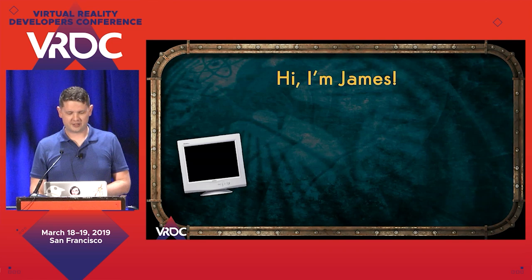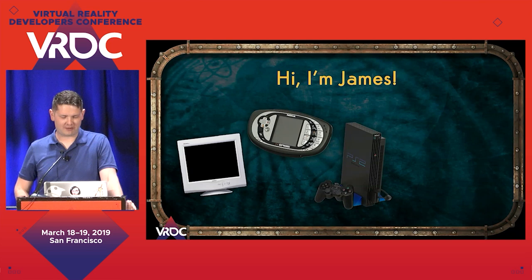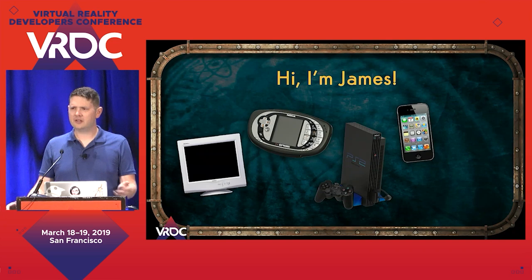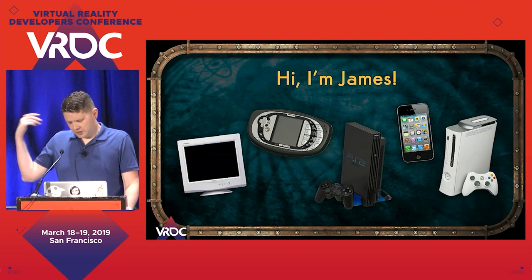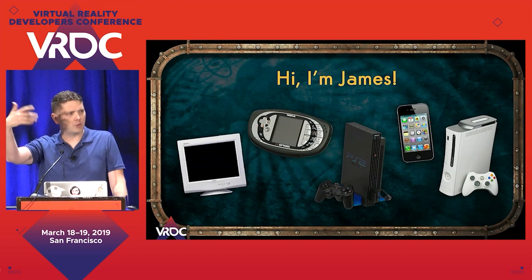We did a big tactical RPG for the N-Gage shortly before the platform went away. Worked on PlayStation 2, GameCube, and Xbox stuff in Montreal. Went down to New Zealand the first time and did a couple more Xbox and PlayStation games, even did a game for the iPhone 3GS when mobile games were just like, what is this? Shipped a bunch of stuff in the Xbox 360 and PS3 era, then was offered an interesting opportunity to go back to New Zealand. Working with Ubisoft in Toronto, we did Splinter Cell Blacklist — a pretty exciting project — and was invited back to New Zealand to work on something new and shiny.